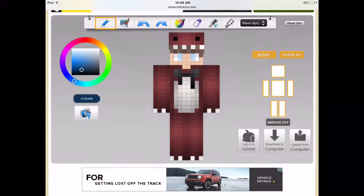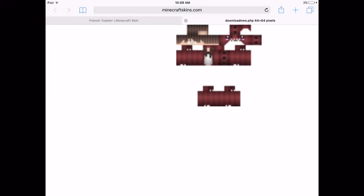I really like this method. Once you're finished, you can click download and it will give you a link. You can save the image and then bring it into Minecraft Pocket Edition.